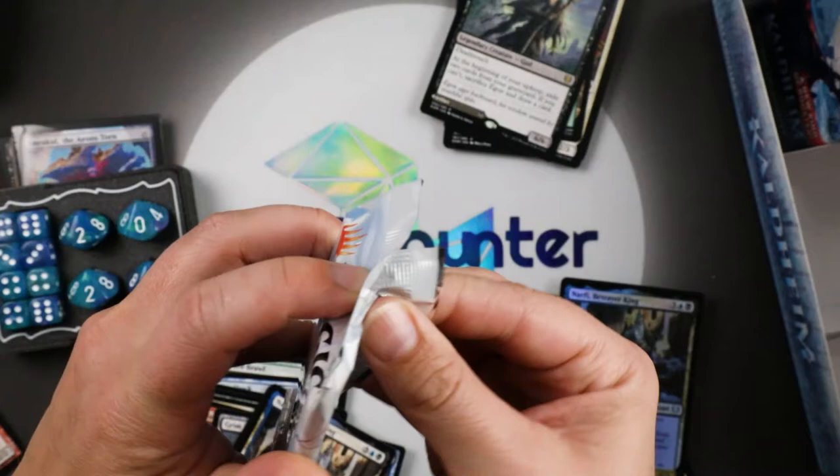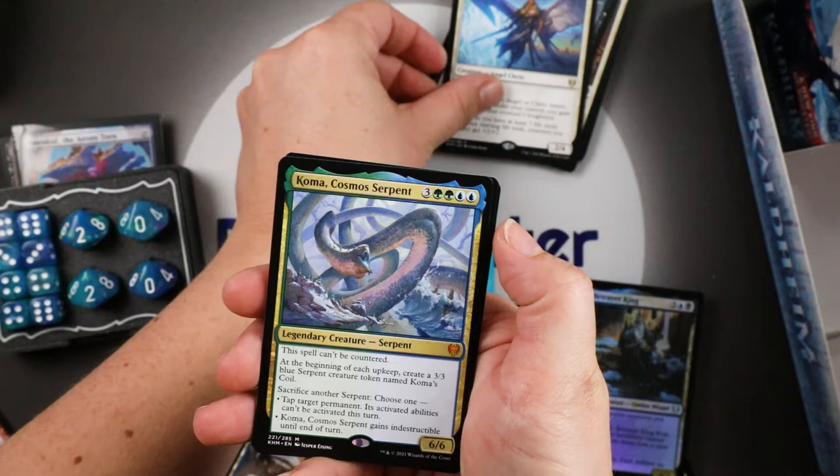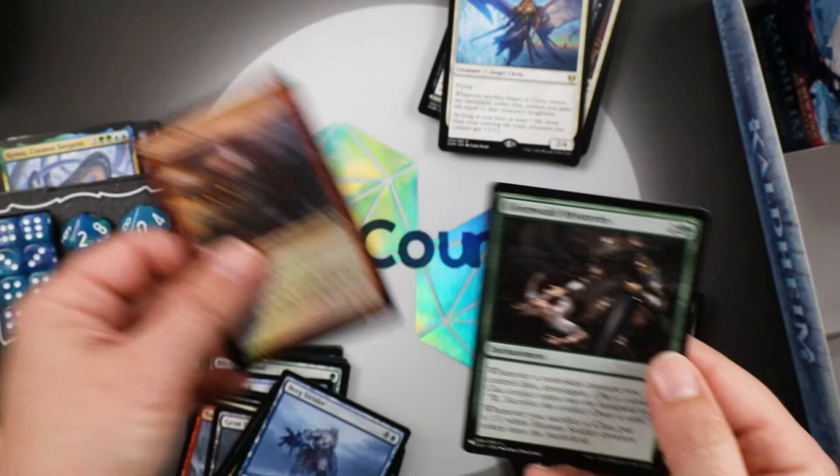Righteous Valkyrie — hey, I thought we were through with our mythics! This box is loaded with mythics. Cosmos Serpent, Cavern Hulk, another list card — Ulvenwald Mysteries.